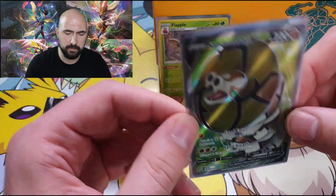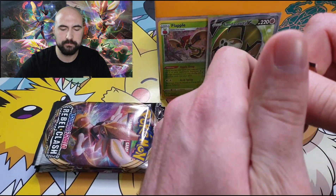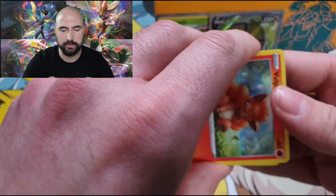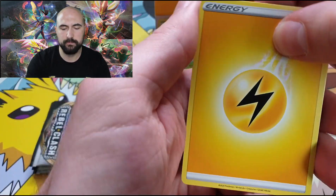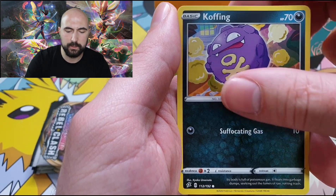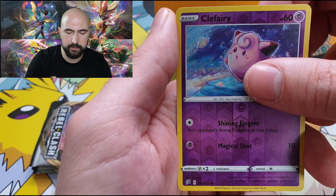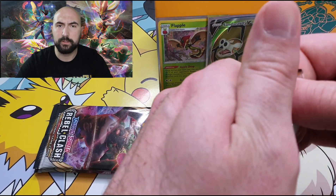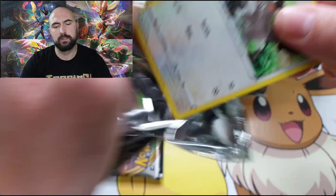I don't even know why — maybe because I pulled them like 400,000 times in the base set from Sword and Shield. But this Full Art is really beautiful, I gotta admit. Luxio, Grubbin, Palossand, Vulpix, Cofagrigus, Shinx, Galarian Farfetch'd, Applin, a Reverse Clefairy, and a Scizor regular rare. Now that I'm thinking about it, I think the Sandaconda V Full Art we pulled might be my first Full Art from this set.